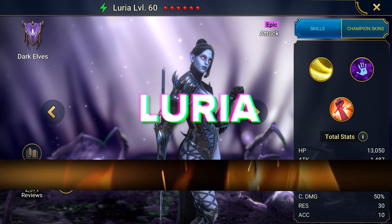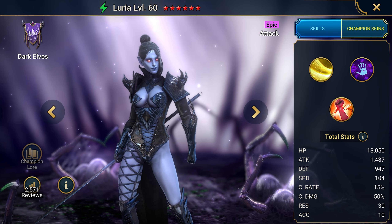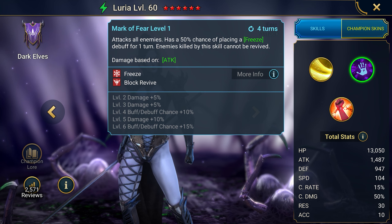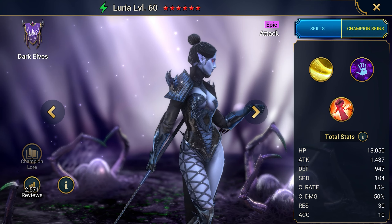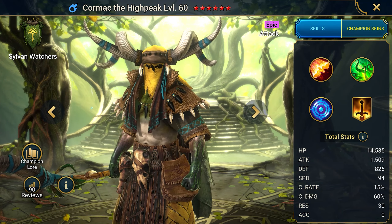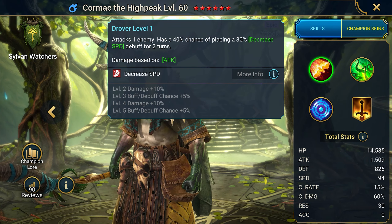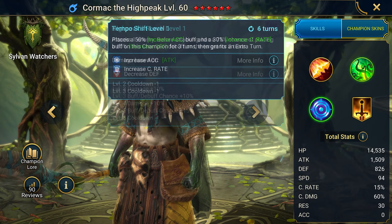The code Luria gives the champion Luria and a set of leveling resources. She is a great debuffer for PvE and PvP, as she has a total of 5 debuffs in her abilities. Getting her at the beginning will be very useful for any player, because of her wide application in the game — she is easy to equip and level properly. The code Be Cursed gives you the champion Cormac and resources to level him. Cormac the debuffer is an excellent champion for beginners — he slows down enemies, applies defensive debuffs, and also buffs his own attacks.